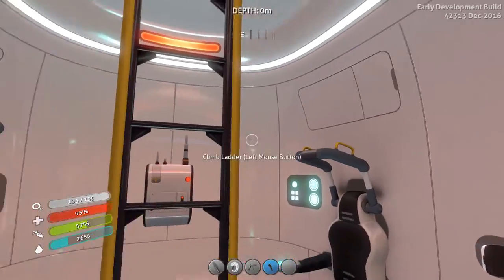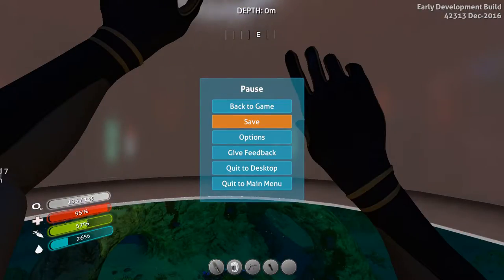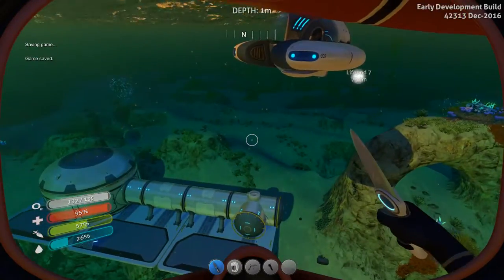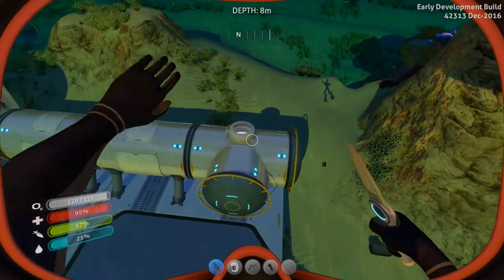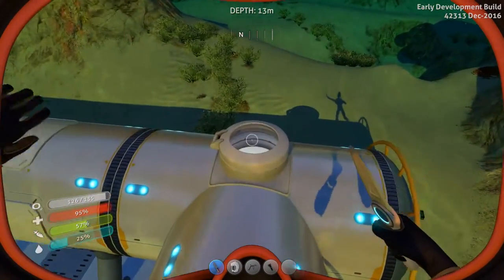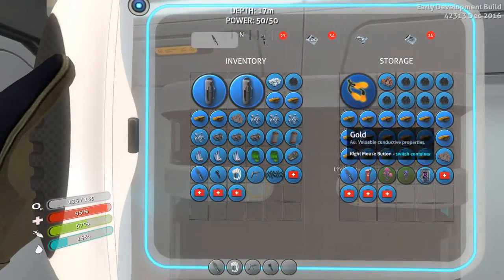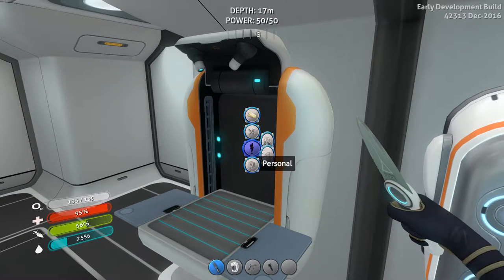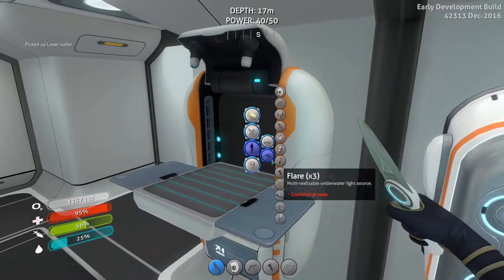Hey, what's going on guys and girls, Alcoholic Phoenix here and welcome to another episode of Subnautica. Seeing as we got that diamond, the first thing we're gonna do is make a laser cutter. Once I get some titanium in my inventory, let's go make a laser cutter. Nice.